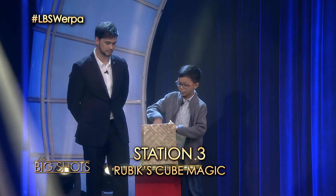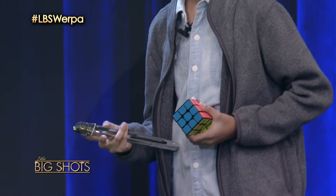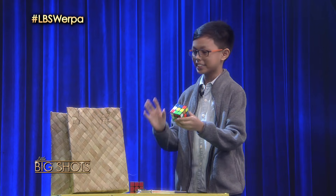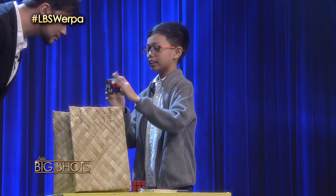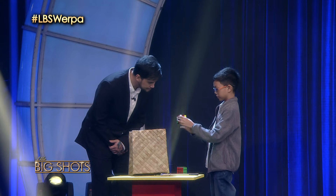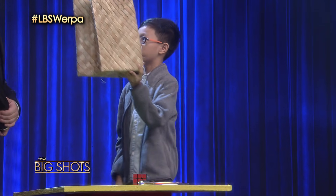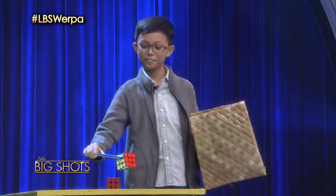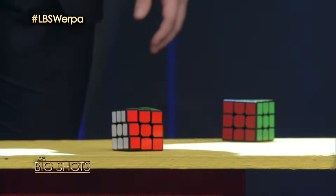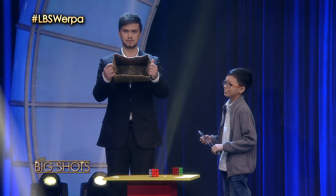Anong naman nandito? Kasi hindi natin binuksan to. Ito po, Billy. What we have here are just two cubes and what you would find in your regular kitchen. I'll be your assistant. What do you need me to do? I'm going to scramble this cube. Okay. Is this mixed up on all six sides? Nakagulo po ba ito sa lahat ng sides? Yup. So ipapasok ko sa loob. Kapag kinuha ko po... Patingin nga nito. Can I see? Wala pong laman.